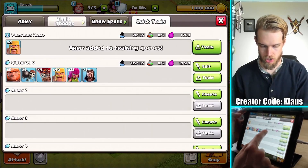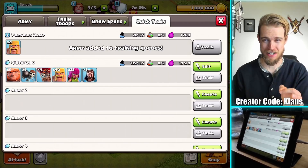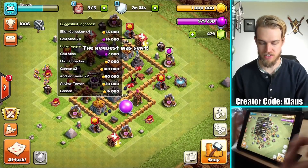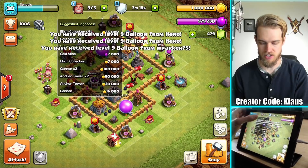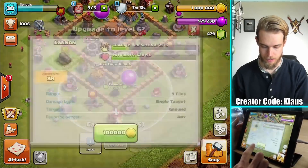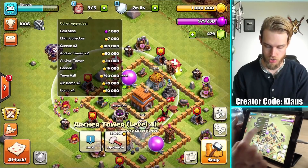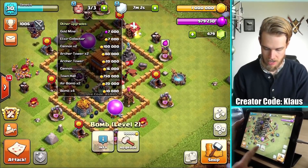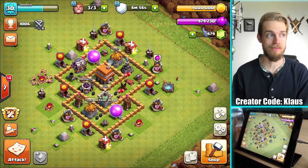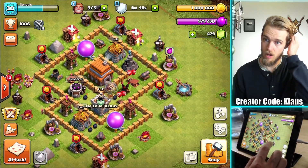Now let's do our raids. Suggested upgrades are actually the Collectors and the Mines — they are 10-hour upgrades. There's also cannons — those are 8-hour upgrades. Archer towers — also 8-hour upgrades. Air bombs are 4-hour. Regular bombs are 2-hour. I think I'm going to go with the longest time upgrades this time, which means Collectors and Mines.